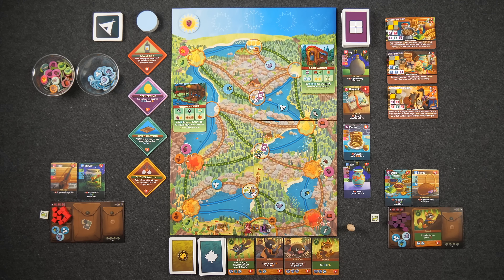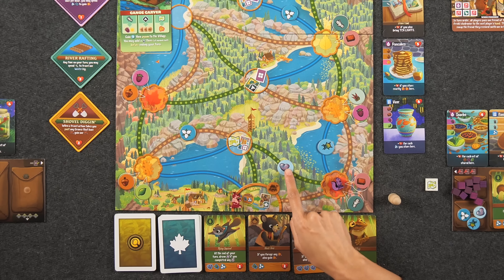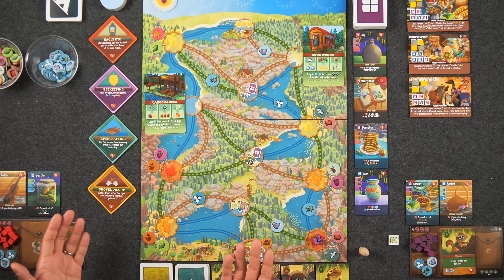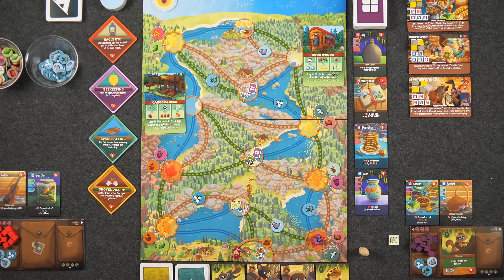Playing a critter card lets you travel on the board as far as you'd like, but only through the terrain type listed on your card. Playing the chipmunk lets me move through forest paths. Anytime you move through a path that has a token on it, you get to collect that curiosity from the supply. There are three different types of curiosities: the heart, the insect, and the flower. Curiosities are the resources you spend to attract more critter friends. There are also goods found on the outside paths, and anytime you acquire these they go straight into your pack.